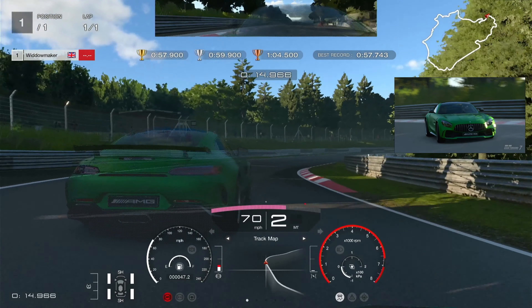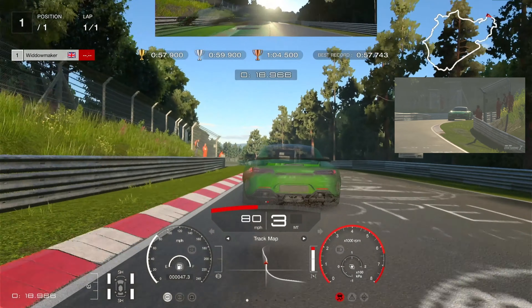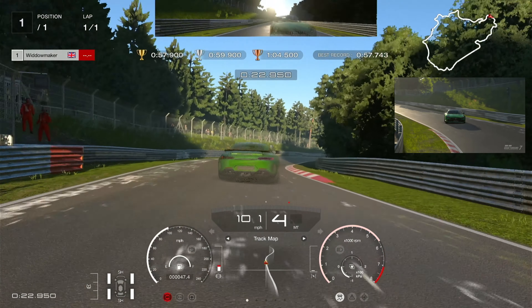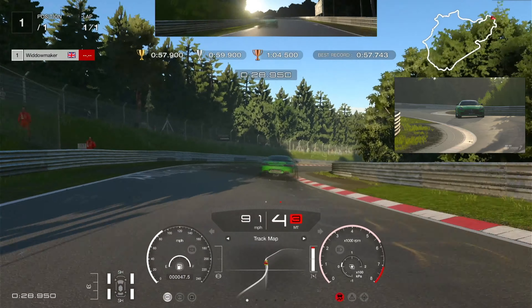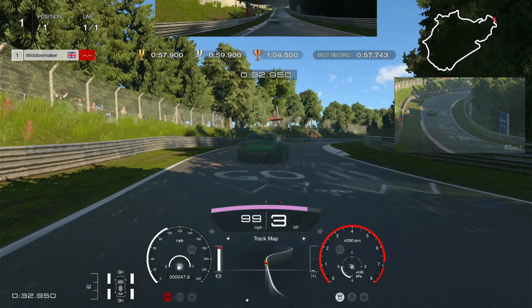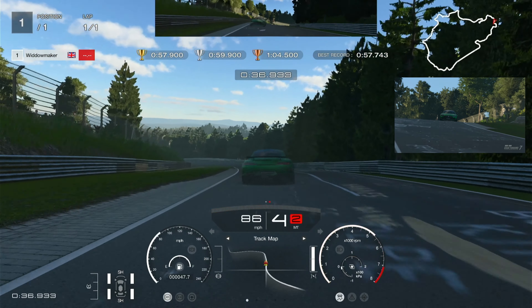Next corner, brake down to second. Catch the slide and drive through it. Push on hard — we're ahead of the ghost, which is always good. We're going to follow the ghost car and then ease through this corner. Brake down to third and back up to fourth as soon as you get across that corner. Cut this corner — I didn't intend to go that wide there, but we got out wide, braking down to third. Catch the slide round that corner and we're well ahead of the ghost.